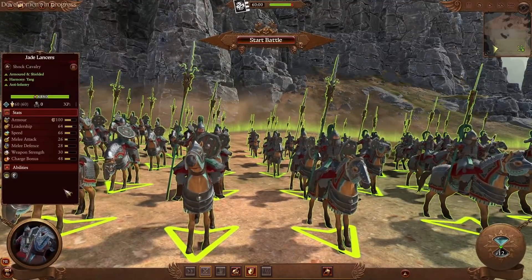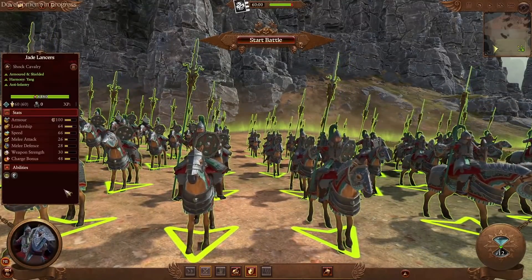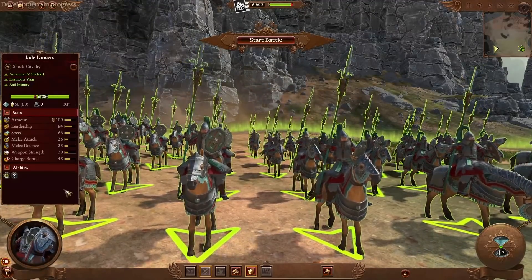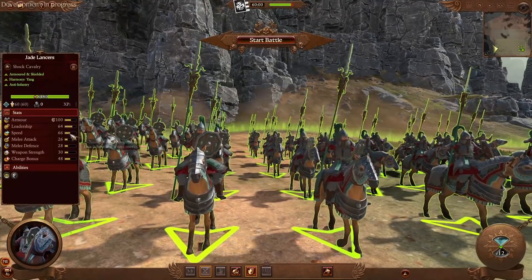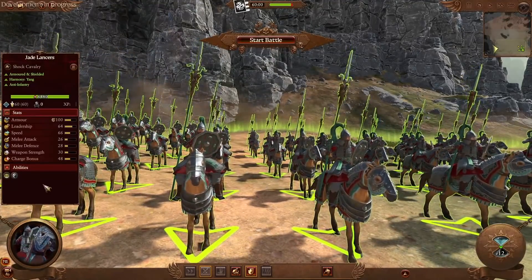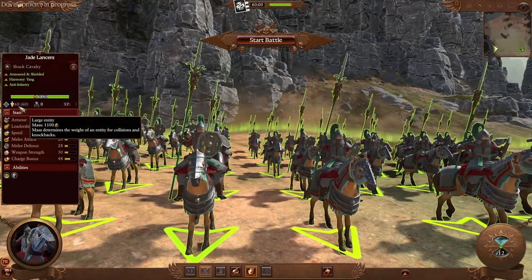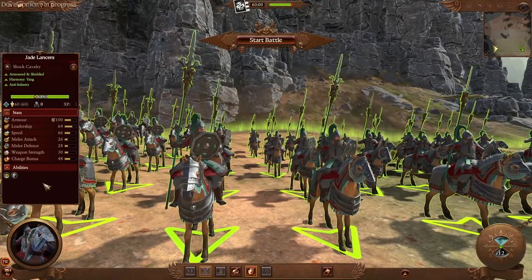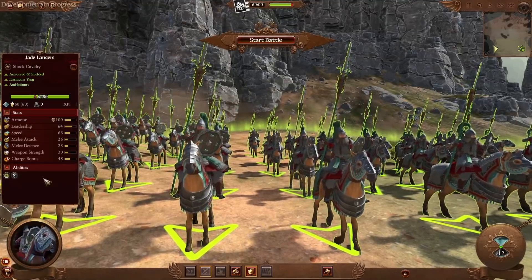If you're looking for classic hammer-and-anvil cavalry action, you have the option of heavy cavalry with the Jade Lancers at 800 cost. This is a cataphract-style unit with the horse also having armor — 100 armor total. They have the same 35% shield, good leadership, but a massive loss of speed compared to the peasant variety, dropping from 90 to 66. They have way more mass at 1,100, granting much cleaner charges into enemy units and allowing potential cycle charges. This is the unit for classic hammer-and-anvil tactics, and with much higher armor they have a better chance of surviving engagements for more charges.